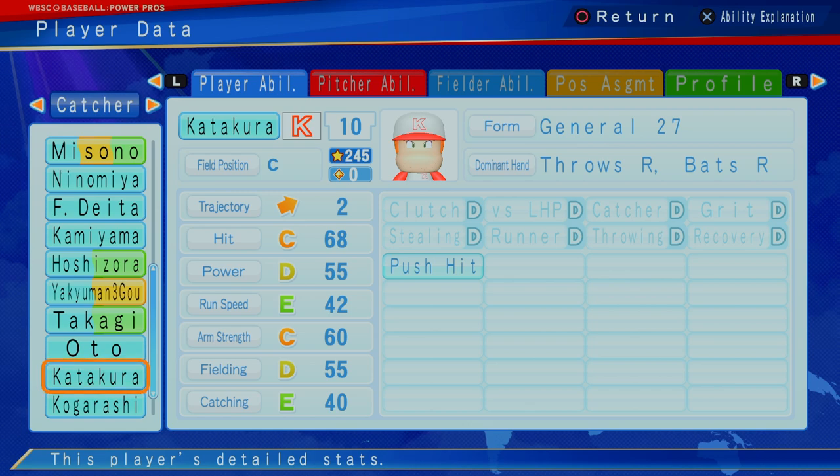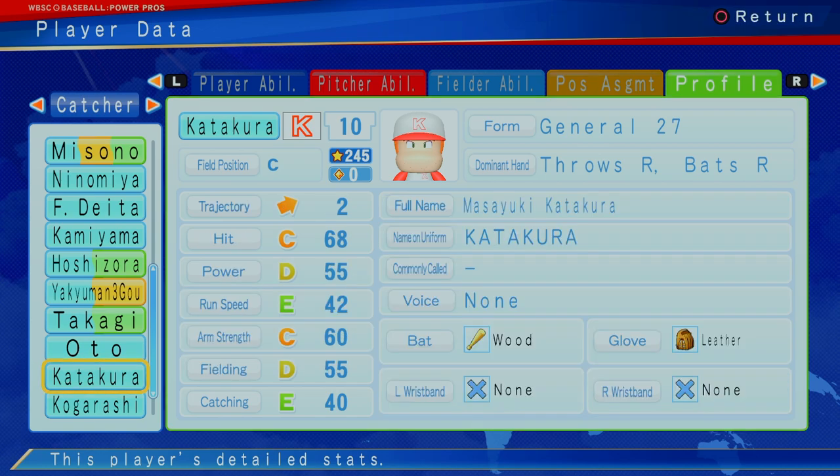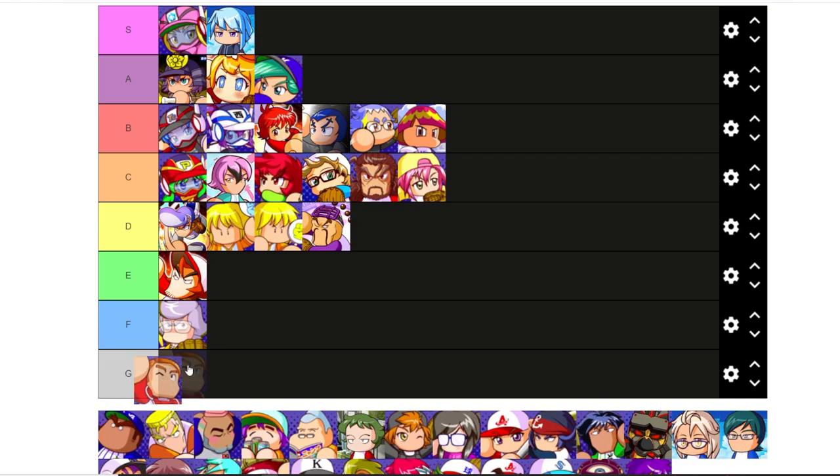Next up, Katakura — catcher, zero cap, C hit, D power, E run speed, C arm strength, D fielding, E catching, push hitter, no real abilities to speak of, slap hitter, and can only play catcher. Zero cap, great bench guy, but probably not going to be your starter. I'd probably put him in D, because he's still going to make some squads and still has a purpose — to be on the roster.